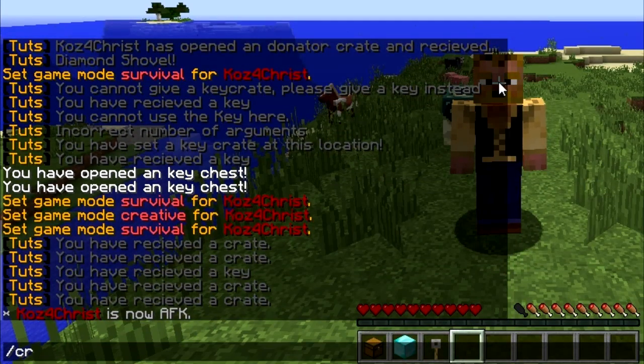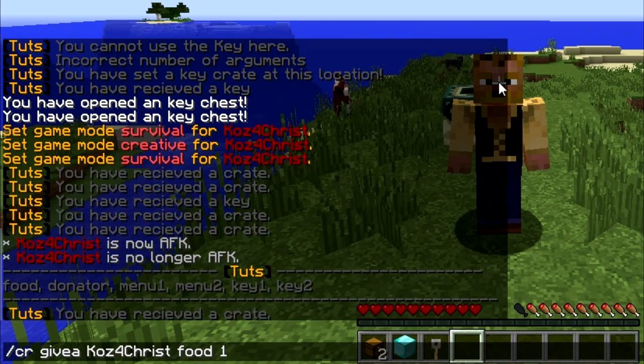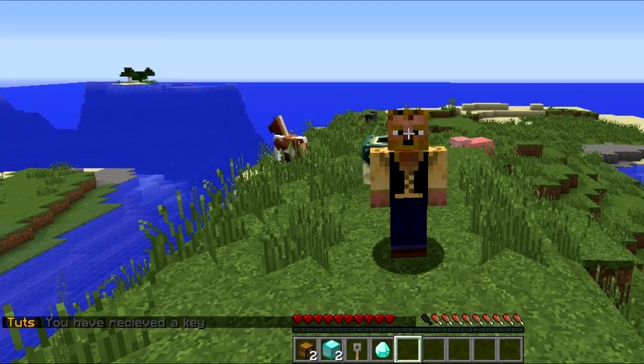You can do 'cr list' to see all the crates that you have. Then you can do 'cr give' and then the username and then the crate — so we'll go 'food' and then the amount, so we get one more food. There's also a 'give all' command. Then you've got a 'give key' command with the username — so we'll do 'key two,' which is different from key one — and then there's your donator crate. There's also a 'give all key' command.